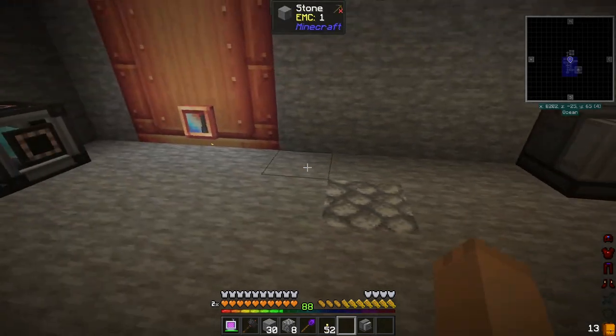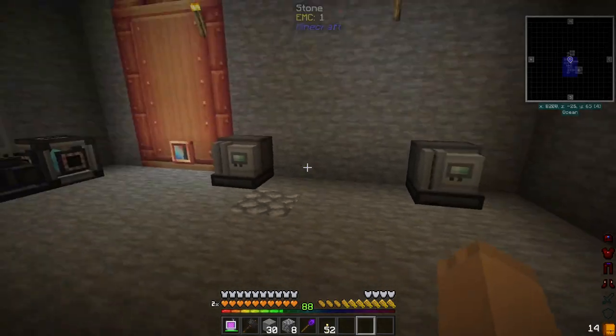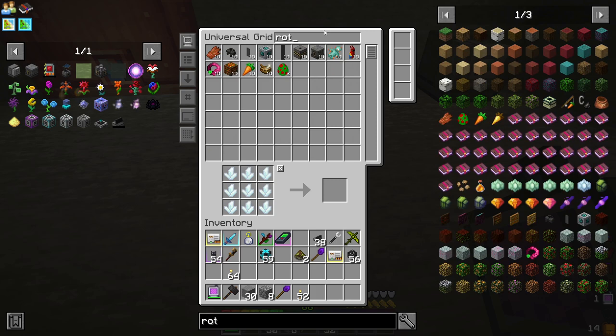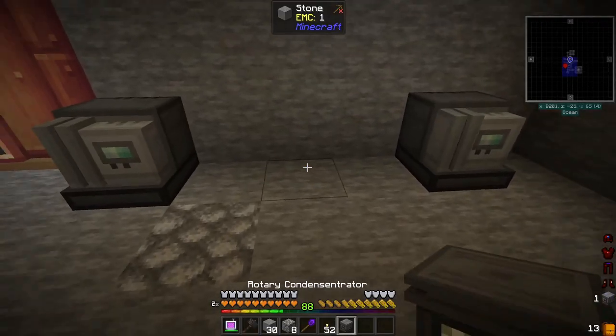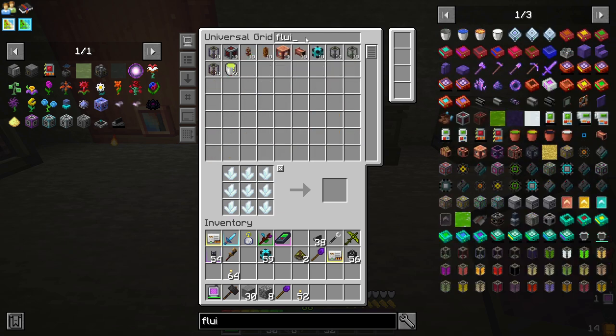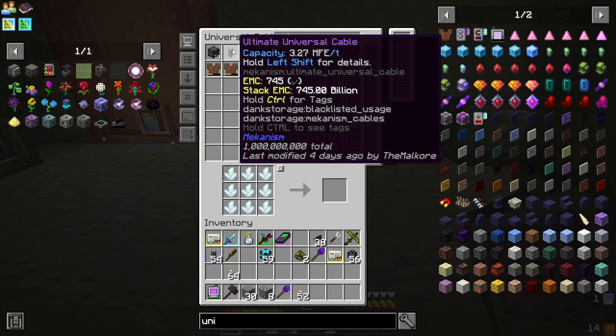One at the end here, one early on. And with this we can take — and a rotary condensator. We need an ultimate pressurized setup. So here we go: we need a gas input. That will get us to it.